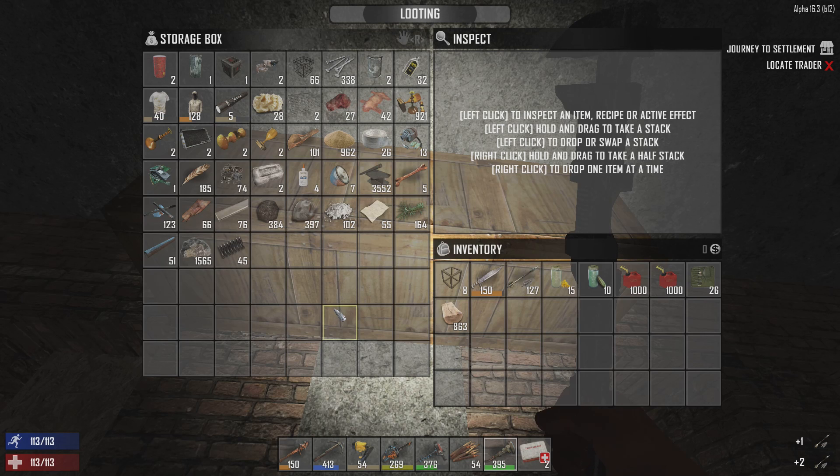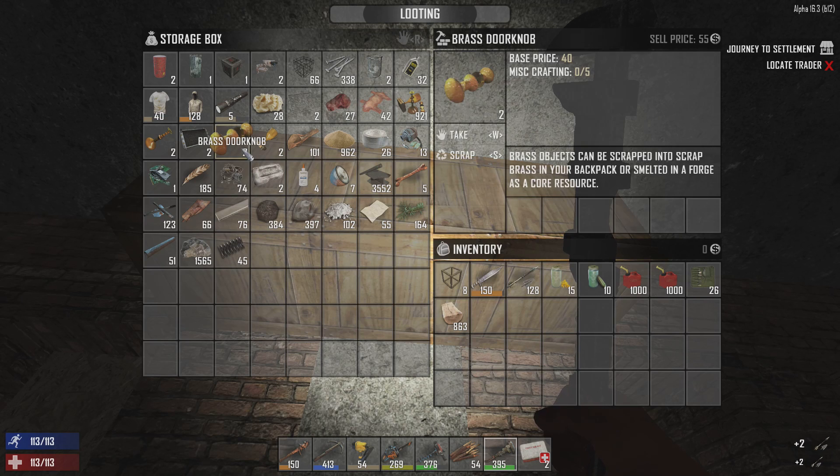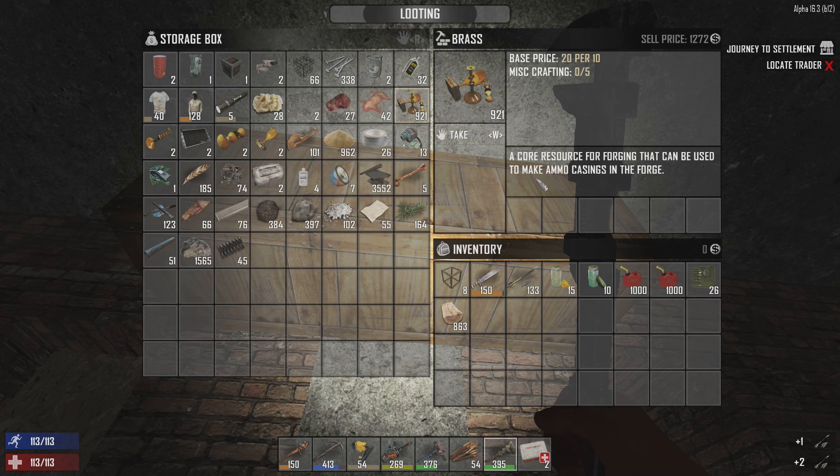These doorknobs and trophies - you get a lot more out of them if you put those in the forge instead of scrapping them, like I did just to conserve space. Try not to do that any more than I have to, because if you can get a stack of say 20, 30, 50 doorknobs or trophies or something like that, it really breaks down well into the forge.